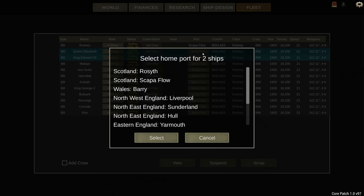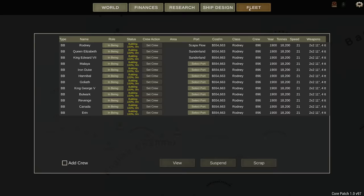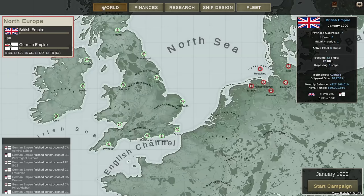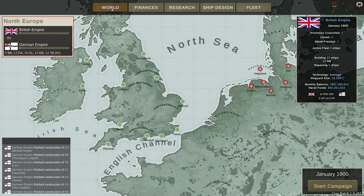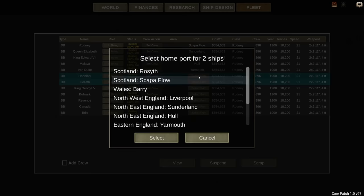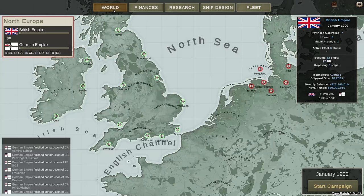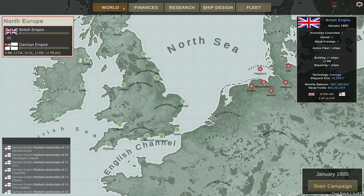I want two ships operating out of Sunderland - that's the Queen Elizabeth and the King Edward. We also have the Hull port, but it only has really one slot for a battleship, so the Malaya is going to sit over there in Hull. Yarmouth can also house one battleship. Dover is a very important strait, so I'd say two to three battleships potentially. Let's set the Hannibal and the Goliath over there in Dover.